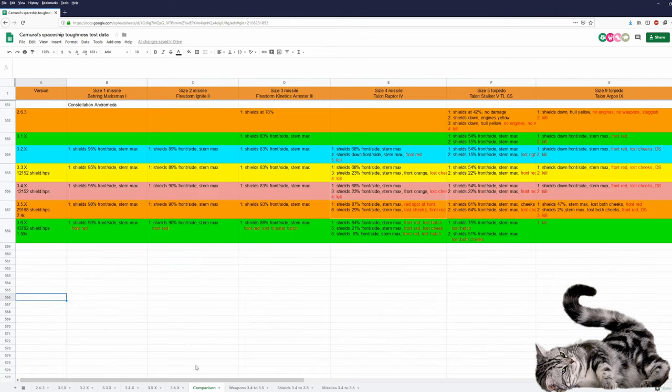Let's take a look at the comparison data of the Andromeda from 2.6.3 to today. Between 3.5 and 3.6 she got 1.5 times as many shield HP's. However missile and torpedo damage was buffed as well. Size 1 missiles: 98 and 93 now. Size 2 missiles: 96 and 90 now. Size 3 missiles: 93 and 88 now. Andromeda could survive 6 size 4 missiles before and still can, but she is losing her cheeks. She can still survive 2 size 5 torpedoes, taking a little more shield damage. In 3.5 she could survive 2 size 9 torpedoes and was killed by 3, but now she is killed by just 1 size 9 torpedo.